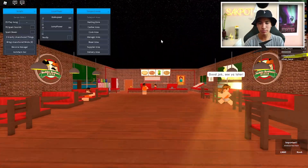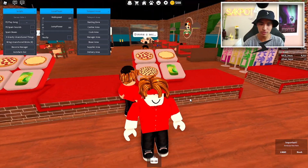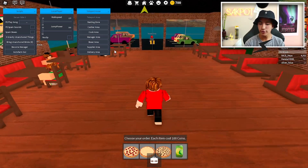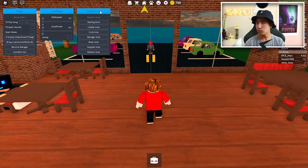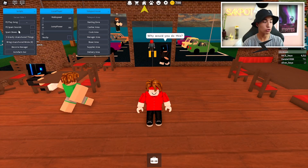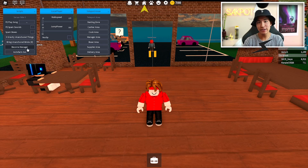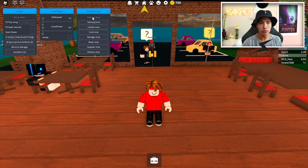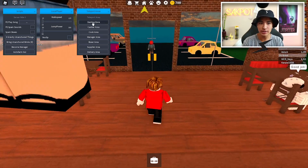Let me execute the script and it should load up the GUI — as you can see on the top left of your screen. We have a few sections: Scripts, Local Player, Teleport Areas. In Scripts you've got some troll options, walk speed, jump power, and no-clip in Local Player, plus a teleport section.